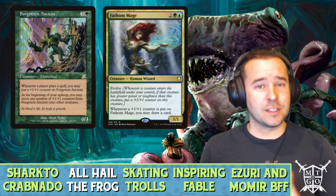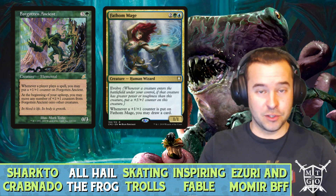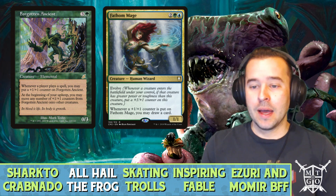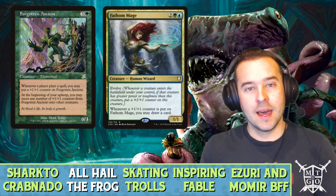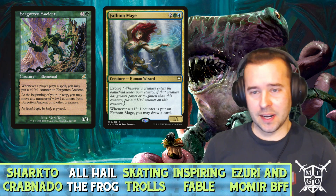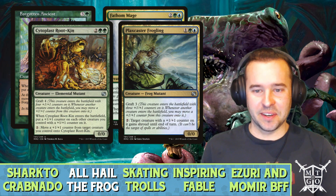Fathom Mage is one of the best cards you can run in any counter deck. Whenever a plus-one counter is put on Fathom Mage, you draw a card. As I mentioned with Bio Shift, if you shift five counters onto Fathom Mage that's five cards drawn. The only downside is it's four mana and sometimes it's hard to get the evolve going, but she's too good not to run in any sort of deck.